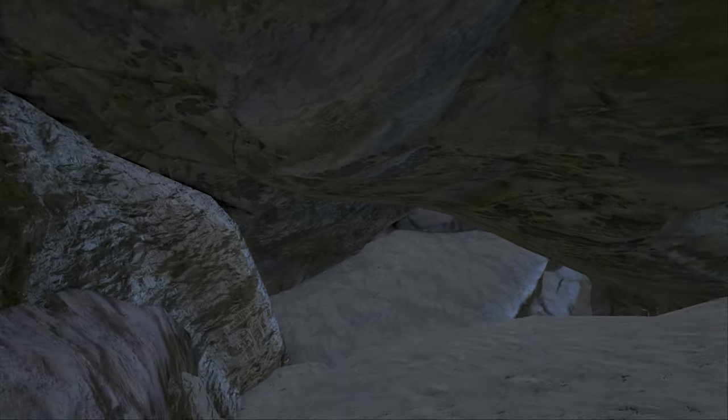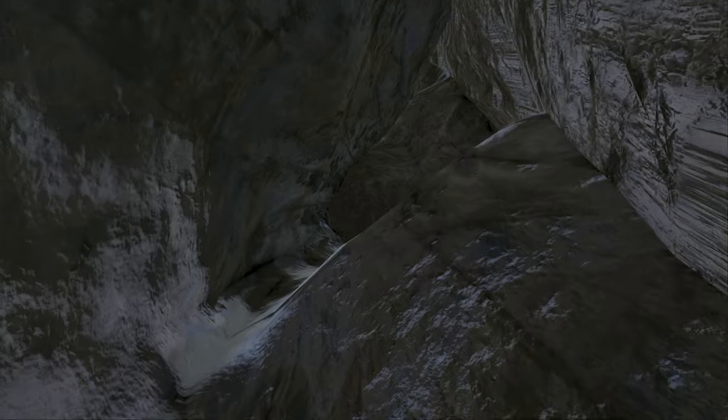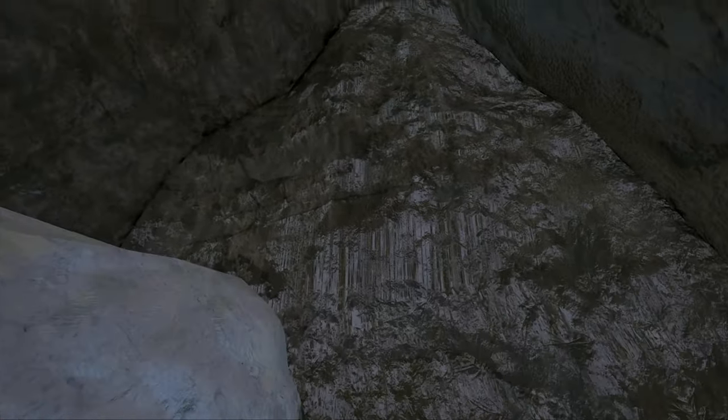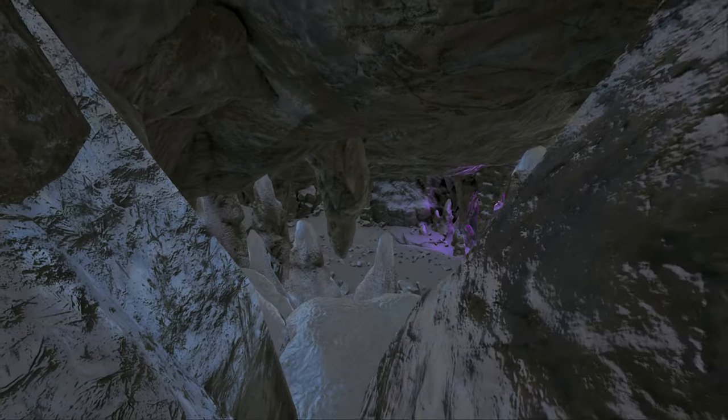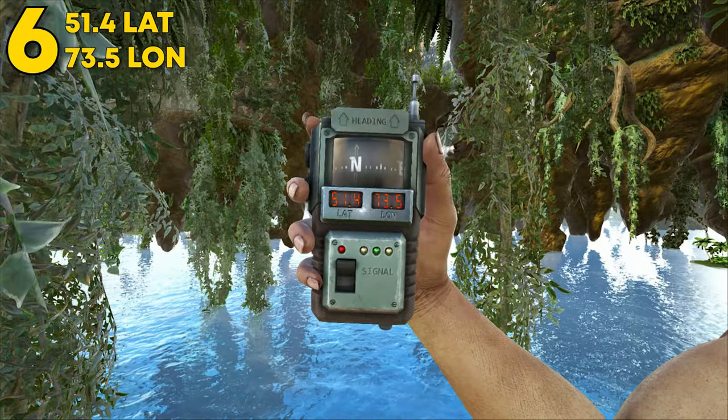The only downside is there is a second entrance up top. If you can find a way to wall that off, you'll be fine. The area up there isn't a big issue — you can maybe do a vault wall drop or a turret tower, and that's really all you need to live here.